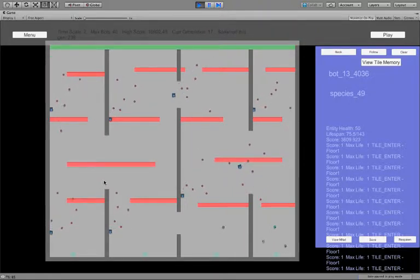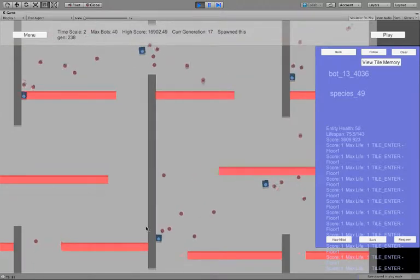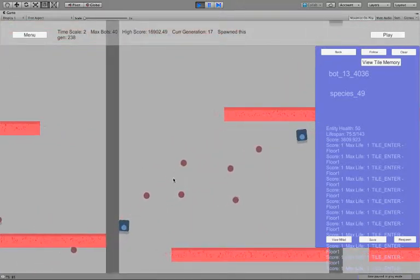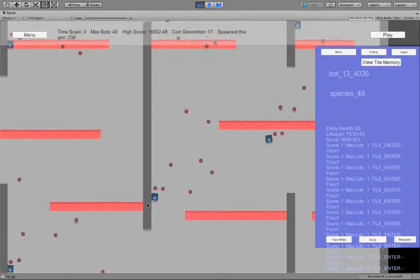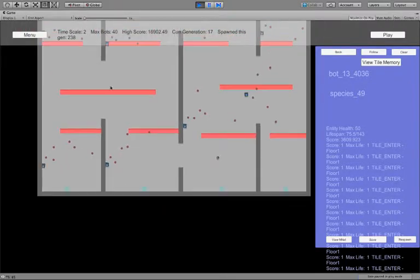So what we've got here, the good news is that we've got lava balls — use your imagination — but that is lava or fireballs, I guess. And that is firing out there. These guys are generation 17. We've got about 50 species.